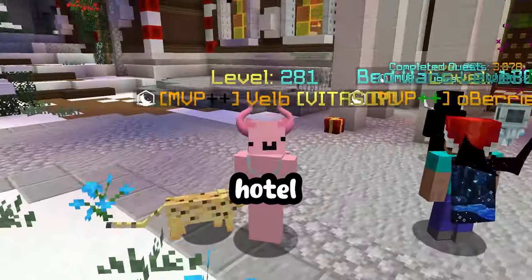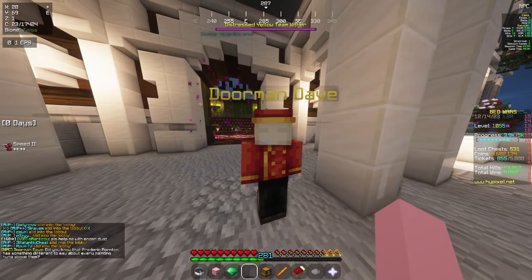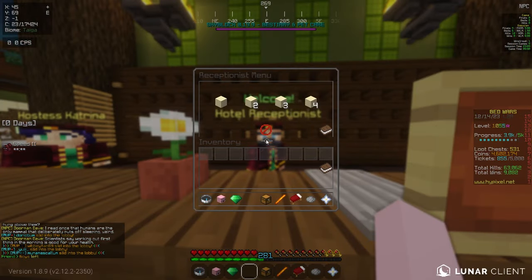If you're looking to complete every room in the slumber hotel, you've come to the right place. To get started, you'll have to talk to the doorman and accept this quest. He'll ask for 25 slumber tickets. You'll enter the hotel where you'll be able to talk to the hotel receptionist. After you talk to the hotel receptionist, there will be three quests for you to accept.